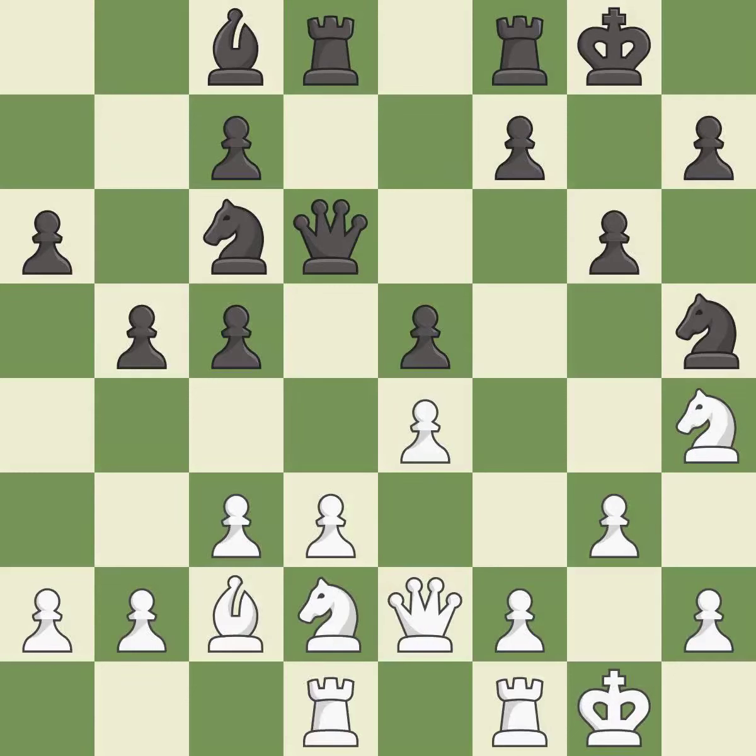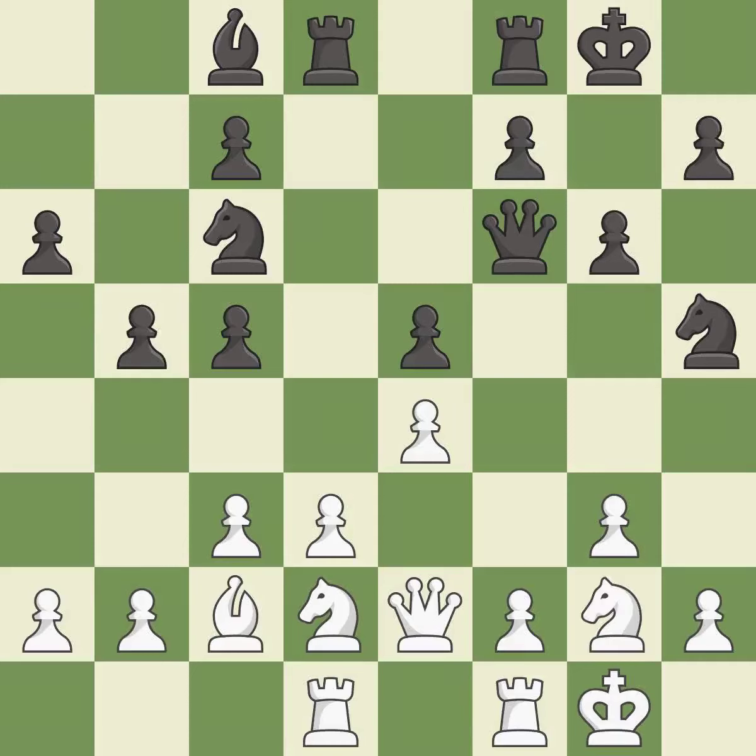This develops a rook off its starting square, getting it into the action — it is excellent. This ignores an opportunity to centralize a knight so it controls more squares — it is an inaccuracy. A very strong play — it is excellent. This adds pressure by pinning a knight — it is excellent.